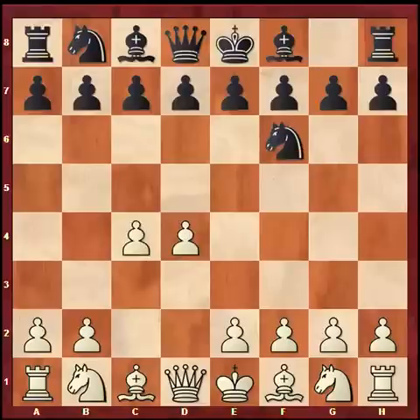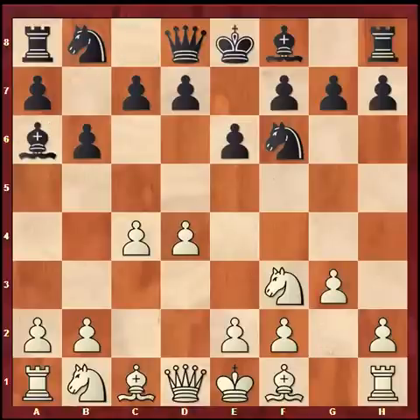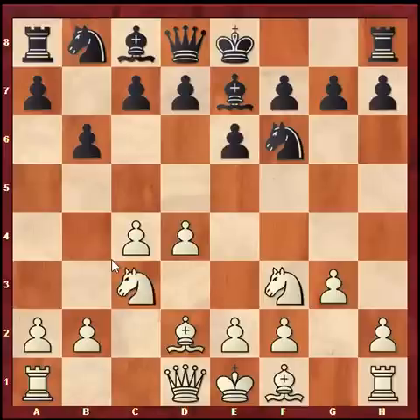Today after d4, Carlsen came out with the Queen's Indian, which is supposed to be one of his favorite defenses. After g3, he didn't go for the main line with bishop a6 but instead continued bishop b4 check, and after Bd2, bishop e7, knight c3 — I think this is an excellent move by Anand.